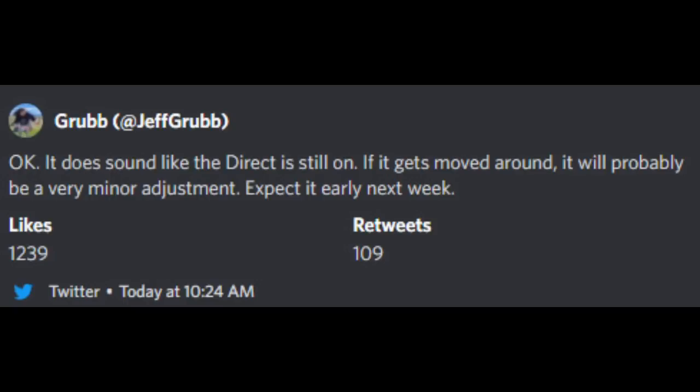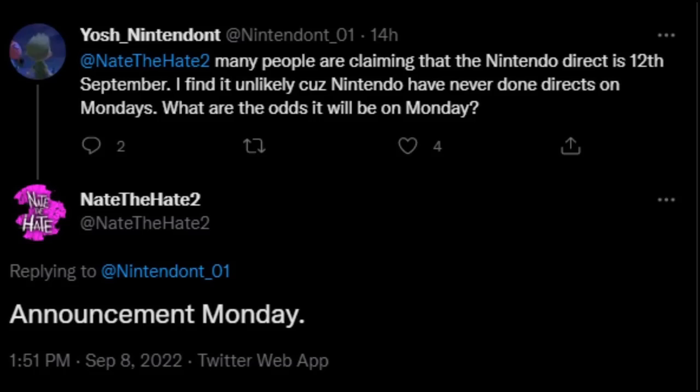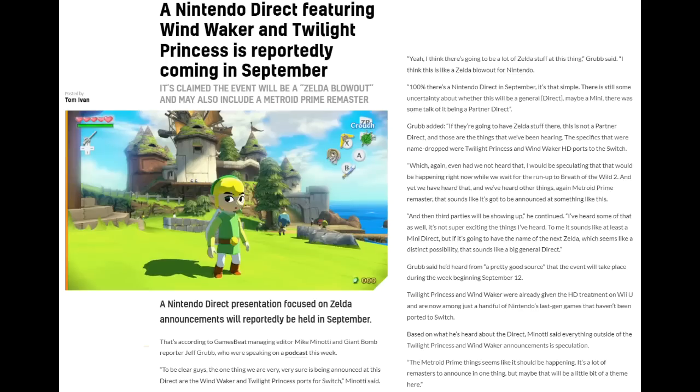Luckily, after Jeff Grubb said the Direct might be delayed, he then tweeted: 'Okay, it does sound like the Direct is still on. If it gets moved around it will probably be a very minor adjustment — expect it early next week.' That's in line with Nate the Hate saying the announcement would be Monday. So we'll probably get it announced Monday and then happen Tuesday or Wednesday — the 12th or 13th most likely. We had a hypothetical rumored Direct have a hypothetical delay and then that delay was canceled. Most likely we'll still get our Nintendo Direct next week.